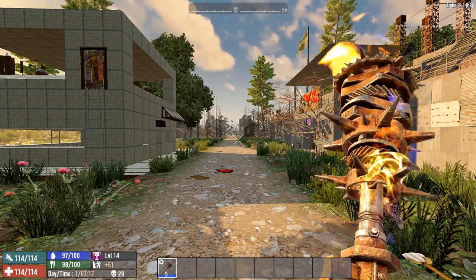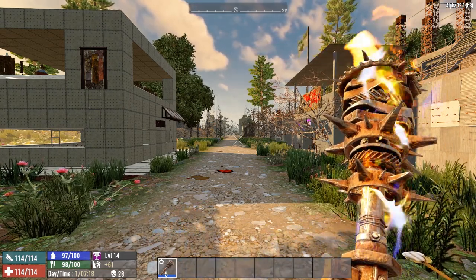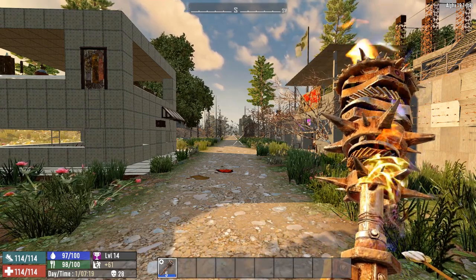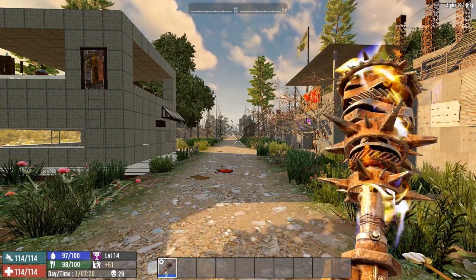Geek My Vehicle adds multiple tiers of the vanilla in-game vehicles and is XML-edited only. Besides the regular bicycle there's a bicycle tier one which gives you more inventory. We have the minibike, then a minibike tier one which increases speed but consumes more fuel, tier two lets you jump with it, and tier three gives you more slots.